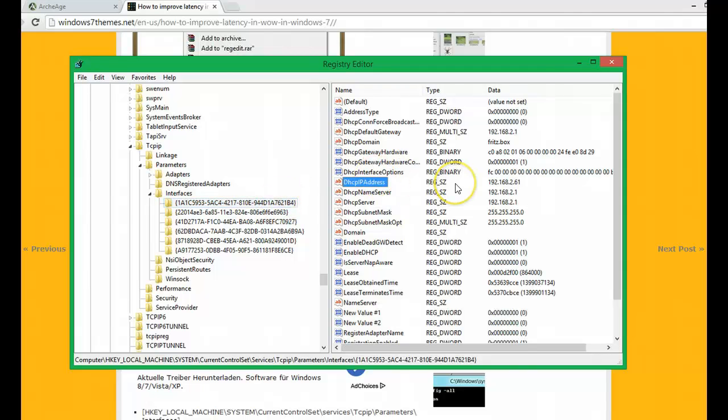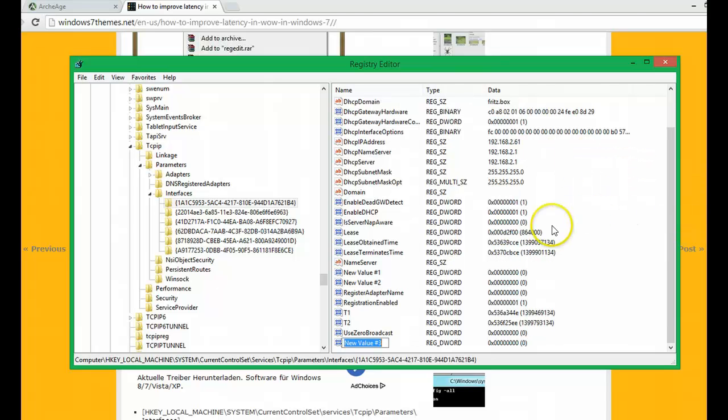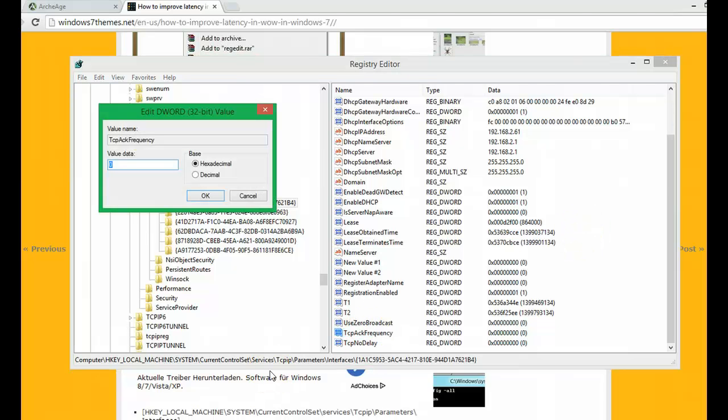Once you have the correct interface, simply expand it. Then right-click into the white area, click on New, and then DWORD. Simply create two DWORD keys: one is called TcpAckFrequency, and the other is called TcpNoDelay. Then double-click onto each entry and change the value from 0 to 1. Do it for both items.